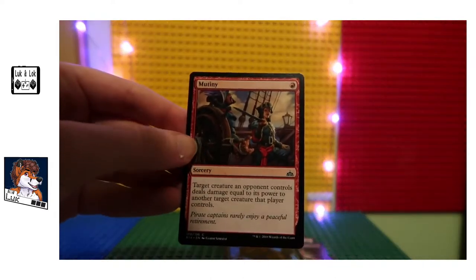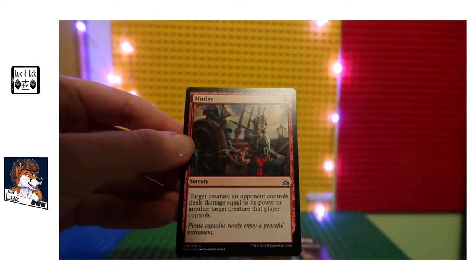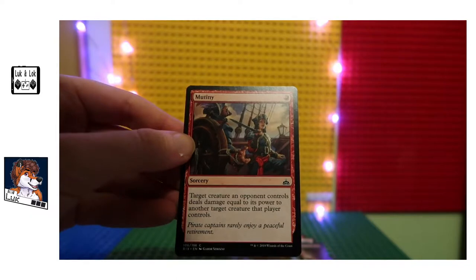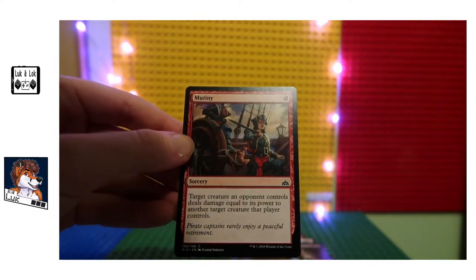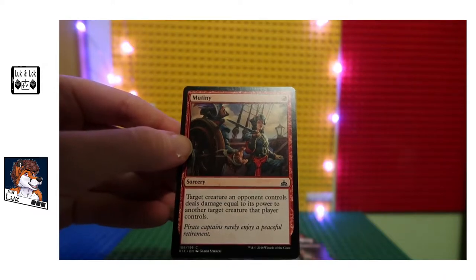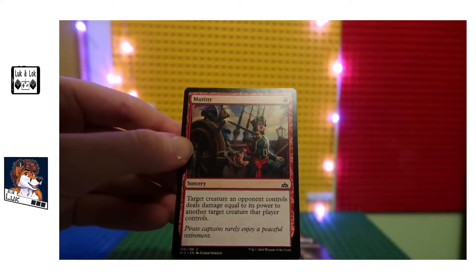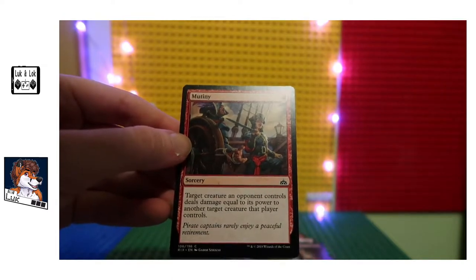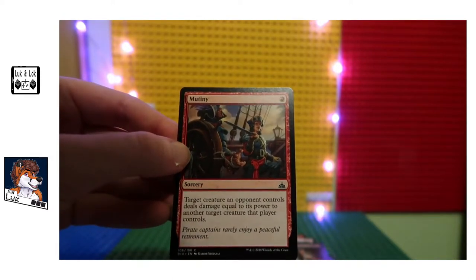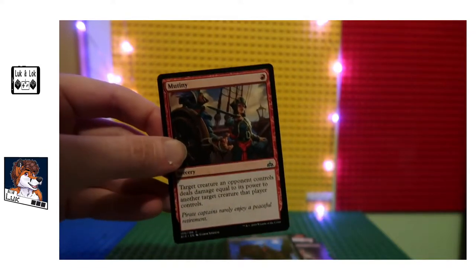Mutiny — sorcery, one mana into cost. Target creature an opponent controls deals damage equal to its power to another target creature that player controls. That's the neatest little one. So if your opponent has two creatures out, for example, you can use one to destroy the other. Mutiny indeed!